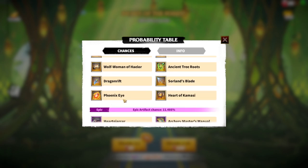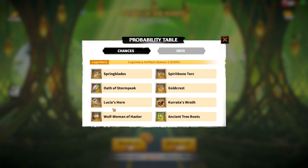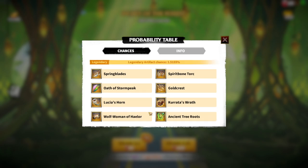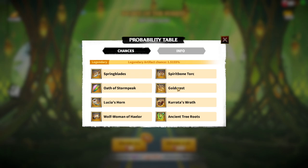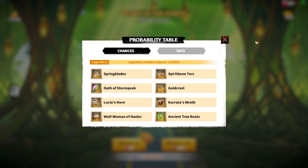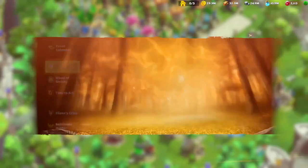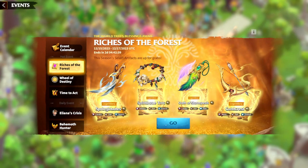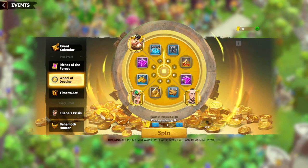I already have Solan's Blades, Dragon Rift, Phoenix Eye, Heart of Kamasi, Kurata's Wrath, Luscious Horn, and both Woman of Healer artifacts. The one most important artifact for me to get here is Gold Crest, but there are a lot more artifacts than just Gold Crest, so my chances were really low. If there are artifacts you want, go for it — season start artifact events are always great because it's often the only time free-to-play players can get them.